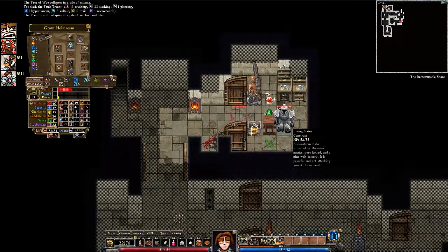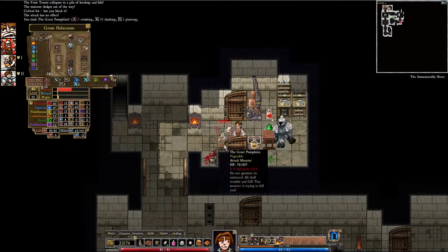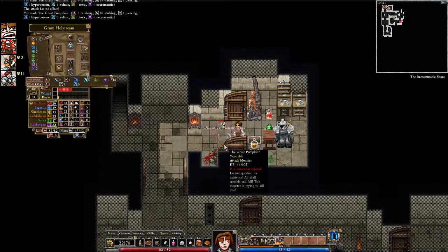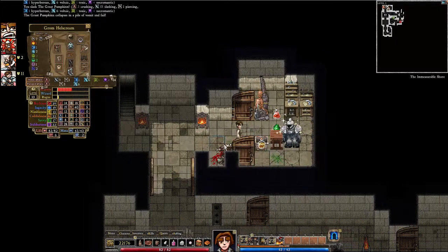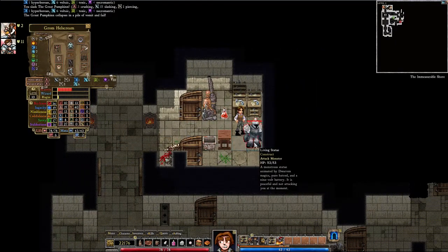Foodtrient. Where's this monster? Oh, it's a great pumpkin — it's visible. Guess he has a special ability, so let's see if we can sneak up on this living statue.